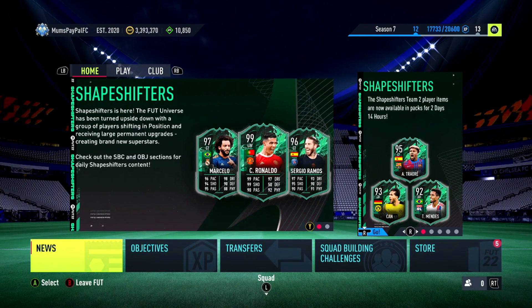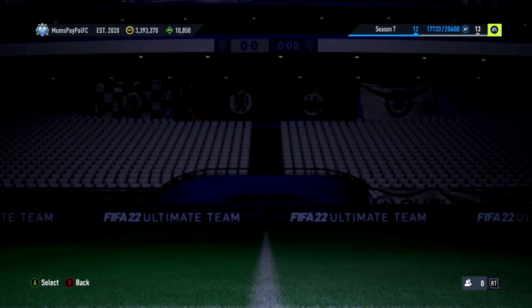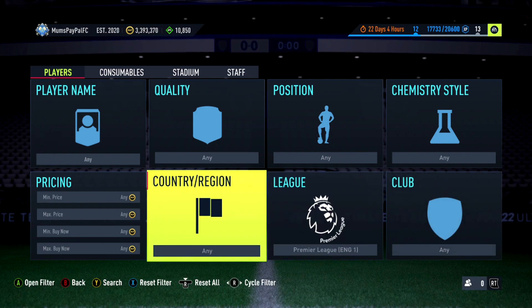The rising 85s have opened up a few filters that have not worked in probably around six months, so we're going to take advantage of that while they are up in price. Hopefully you guys will make some good coins. If you do, please drop a like, and make sure to subscribe — I record these every day.